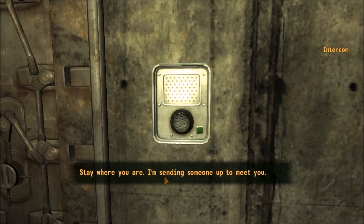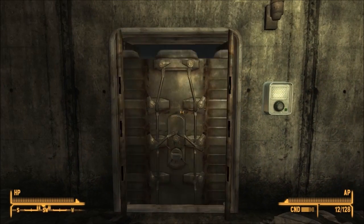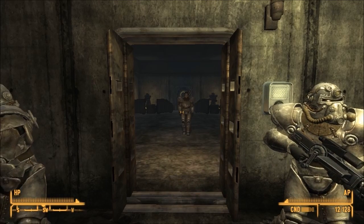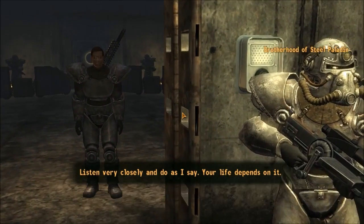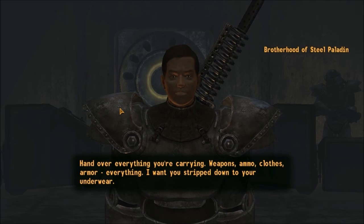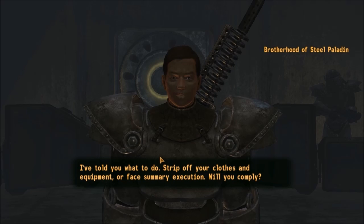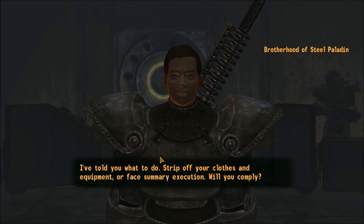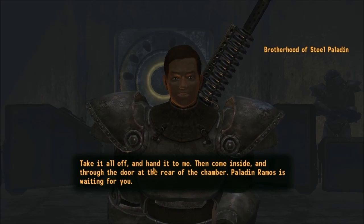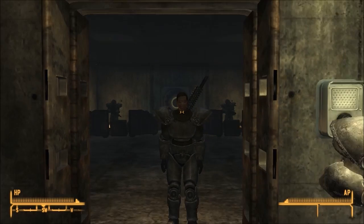They tell us to stay where we are, sending someone up to meet us. The heavily armed paladins confirm it's not a prize — definitely don't want to fight those guys. Those are Gauss rifles, some of the most damaging weapons in the game. They demand we strip off our clothes and equipment or face summary execution, then hand everything over and proceed inside where Paladin Ramos is waiting.